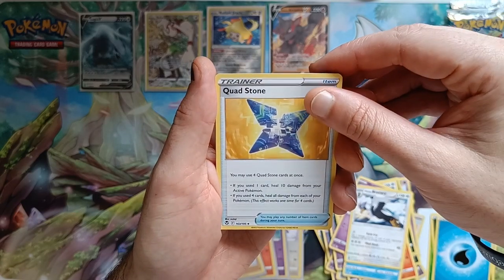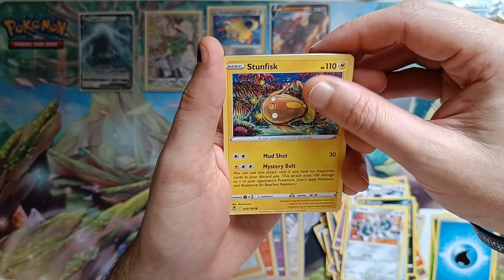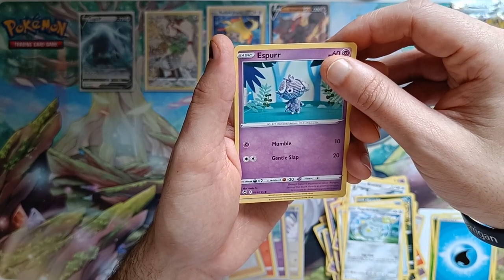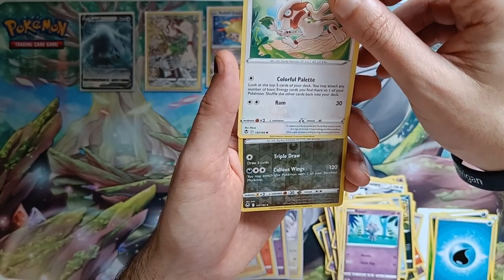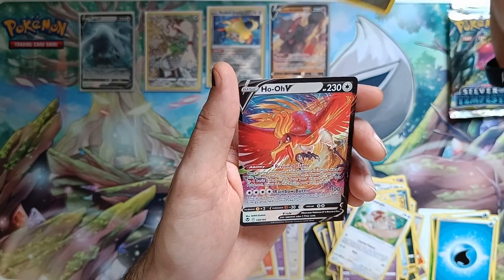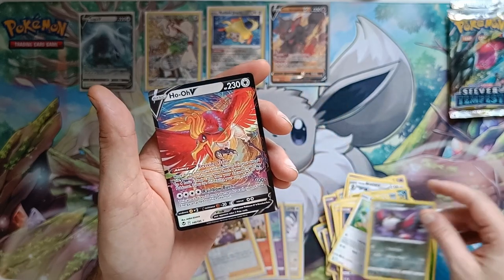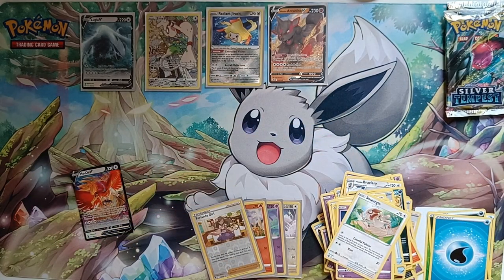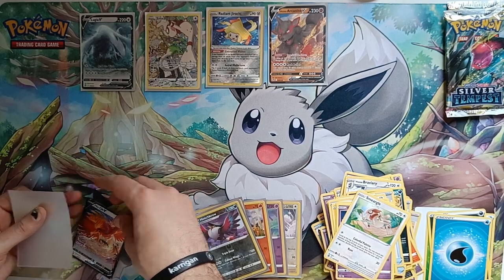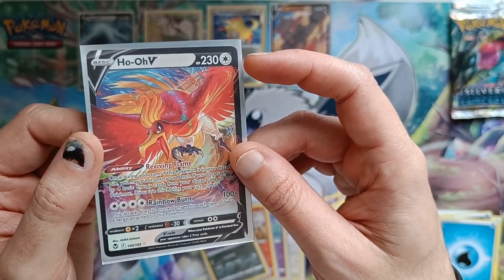Water Energy. Quad Stone. Morbigo. Capturing Aroma. Clink. Stunfisk. Togedemaru. Espurr. Smeargle. First holo — Honchkrow — into another V. That's the same one. Is it really? That is the same one again. We got a HoHo V — very nice card, but dupes, they just don't stop do they? That's a duplicate for the Lugia and the HoHo now. Very nice card though, that's for sure.